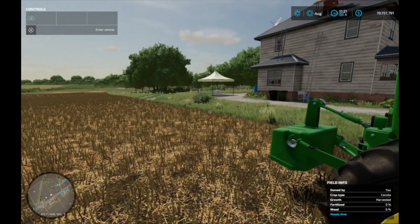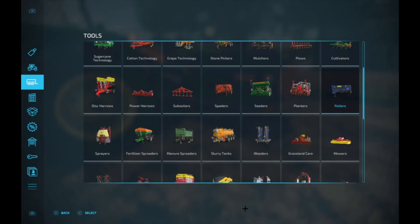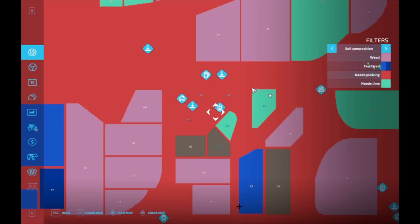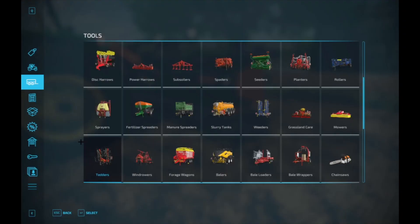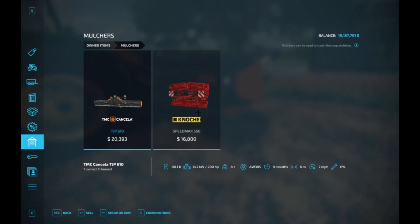Right now I have the John Deere 4755 with a John Deere pickup on the front. It has enough horsepower I'm pretty sure, but it's not the greatest and it's not the fastest. I also have a roller out, but we're going to go over mulchers right now. We have our Speed Max, which is 130, and then this one's 200 — which is the one we'll be using, which is a TMC Cansella TJP610.